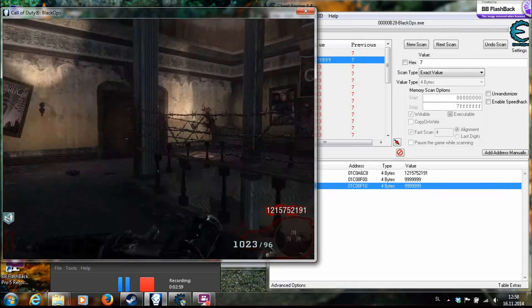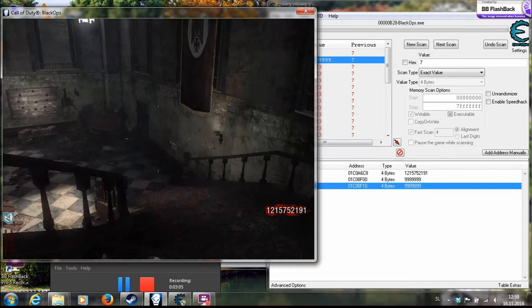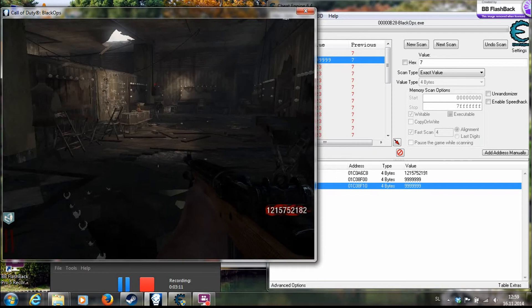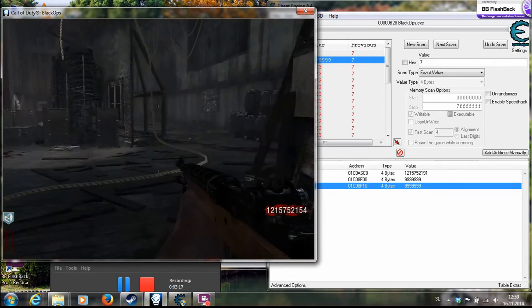You can practically open literally every door and buy the mystery box as many times as you want. You can get the Thunder Gun — sometimes I had really, really good luck and I got the Thunder Gun literally every time I opened the box.